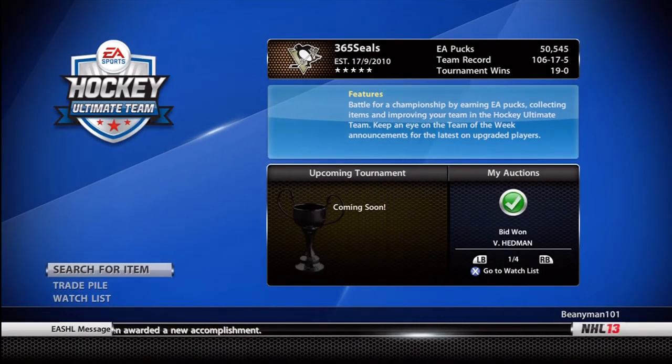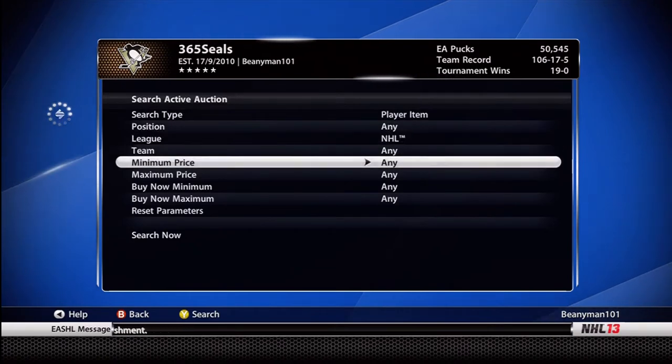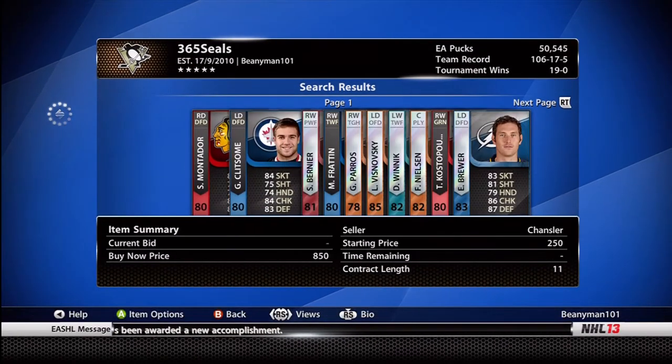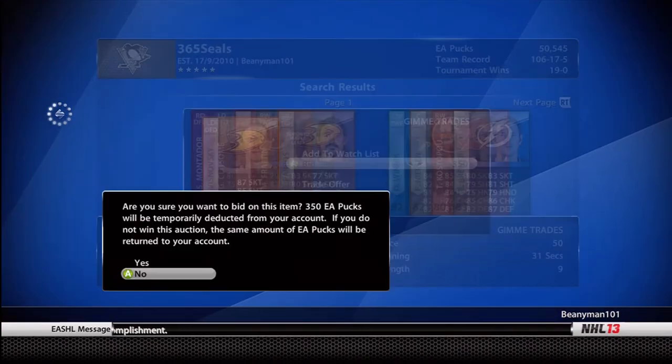Hello ladies and gents, I'm TheBeanie101 and I'm here to bring you a very quick tip about how I make my pucks in Ultimate Team on NHL 13. You can see that I'm just inputting a search for NHL players that have a starting price of less than 500 pucks.